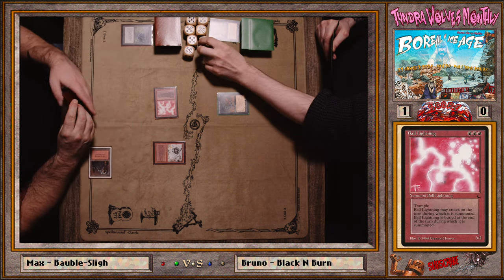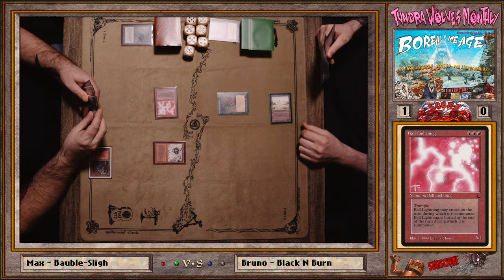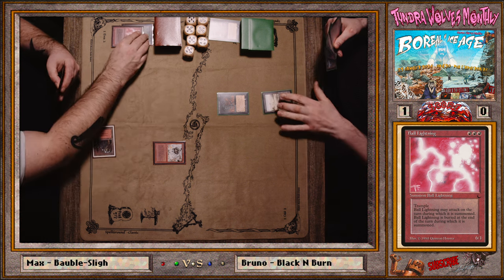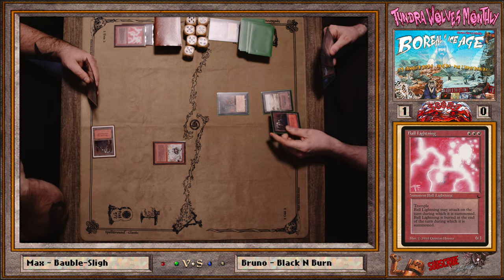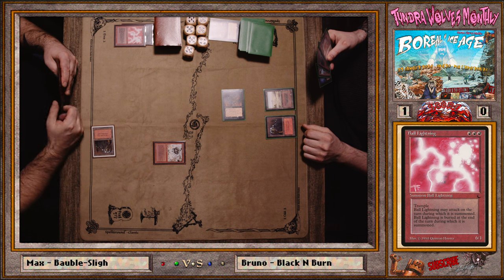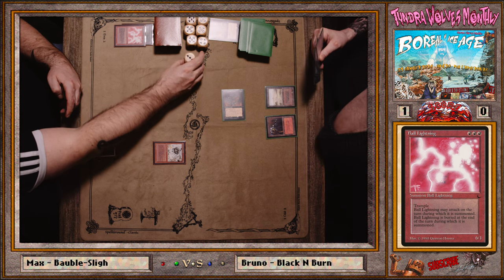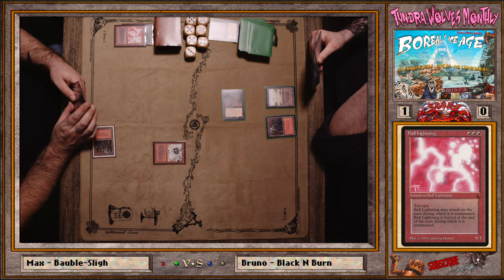He draws Ball Lightning — kaboom. Starting at 14 as the opponent, that's significant. Considering the length of the video, I wonder if Bruno can crawl back into this game and push it to three. Burn decks in a mirror just suddenly curve out. He has the Chain Lightning but isn't using it.